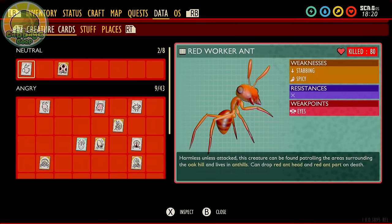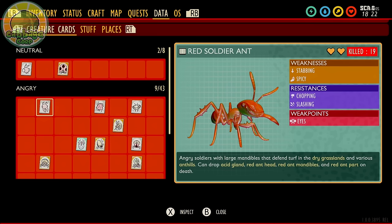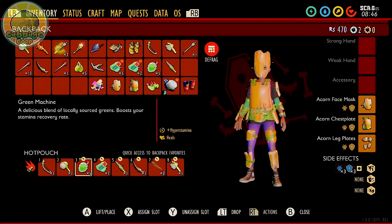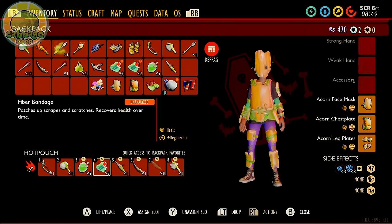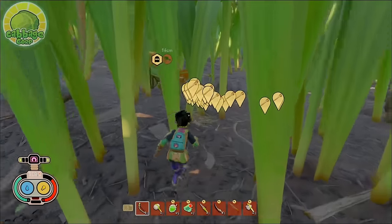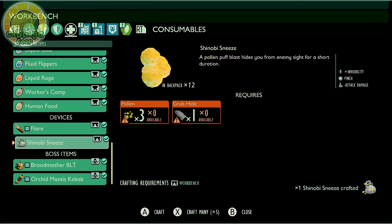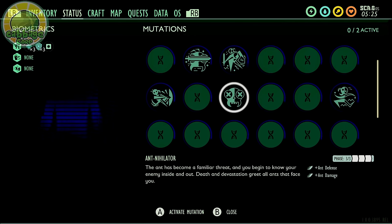Red soldier ants are weak to stabbing and spicy and have a weak point on the eyes, but they resist chopping and slashing. Soldier ants generally hit slow but hard, so you need good armor like acorn or grub. Be sure to bring a spear — even the basic peblet spear is sufficient. Because the ant hills have so many ants, a little more prep is needed: bring bandages and at least a stack or two of smoothies or roasts. Don't forget to set up a lean-to nearby. Activate the ant annihilator mutation for more damage and resistance against ants.